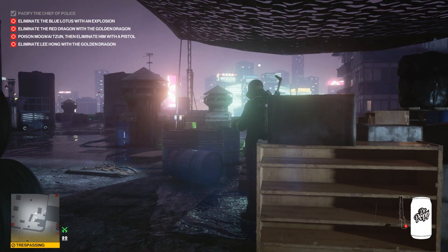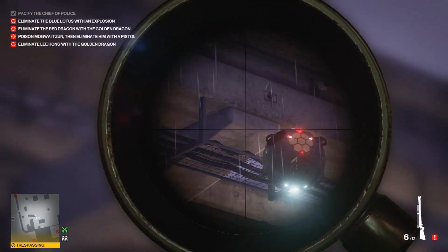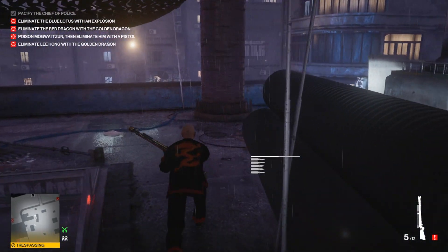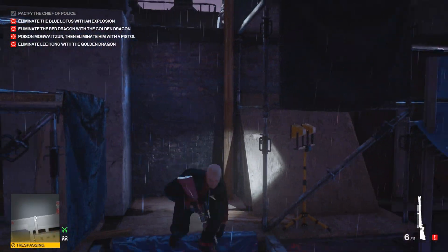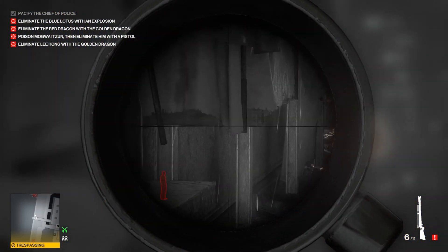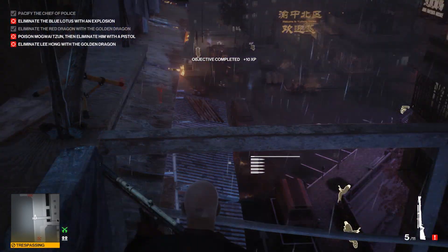You can use the soda can, the crowbar, whatever you want. Shoot the camera so nothing suspicious gets spotted, especially us. At this moment we can kill our two targets like previously - one is coming with the moving elevator. Just aim at the beginning and that's going to be a kill.